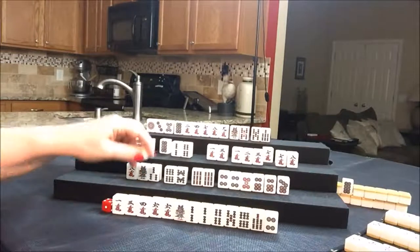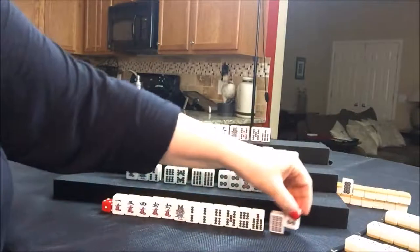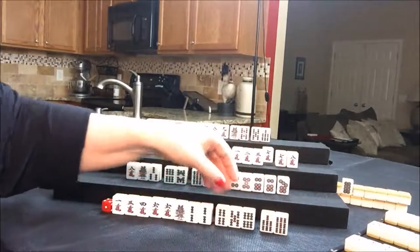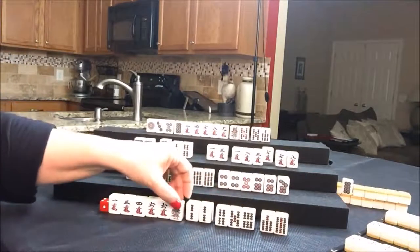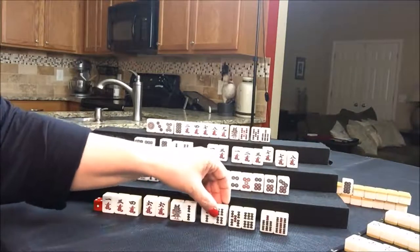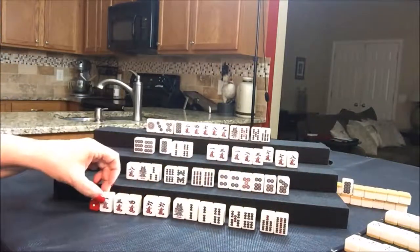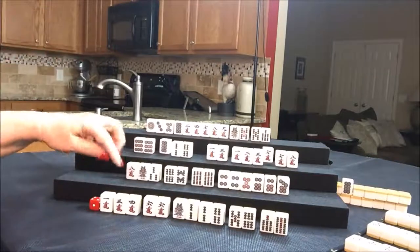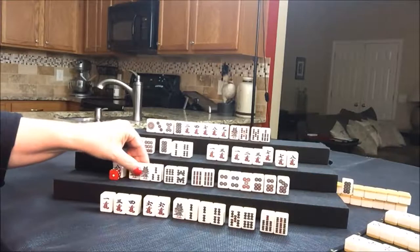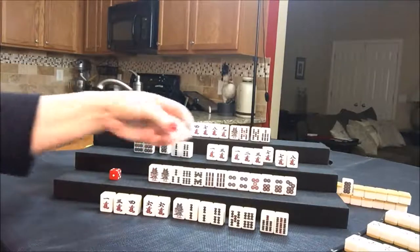Okay, I'm going to try this five block method. Let's draw — nine bam. Let's get rid of the four dot, that's doing us no good. Let's see: one, two — here's a pair, that's isolated, here's a pair too. So maybe we can make that: one, two, three, four, and a pair. We could maybe discard this later. Draw for South — one bam. This eight crack is doing no good, let's get rid of it.